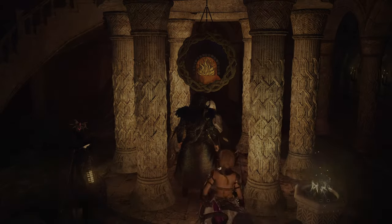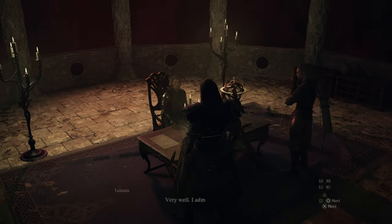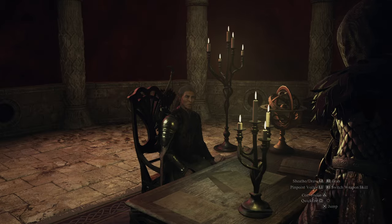Now let's teleport back to Sacred Arbor and rest at an inn. Once you rest, talk to him again — if he still won't evacuate, you will need to rest again. Keep resting until he agrees and the quest completes.